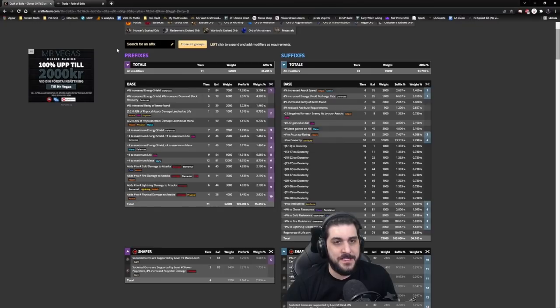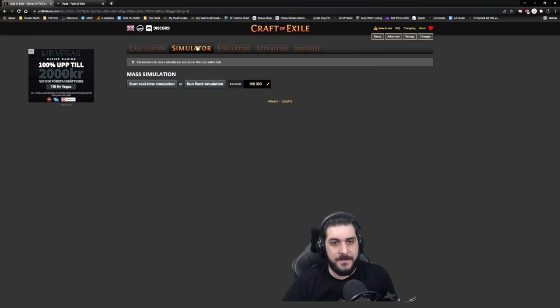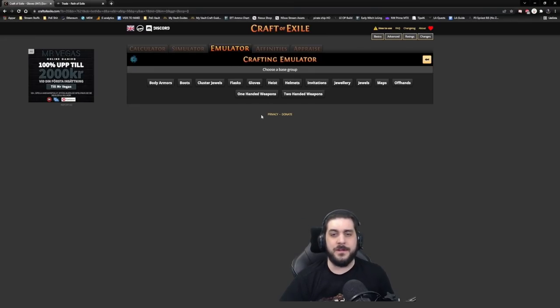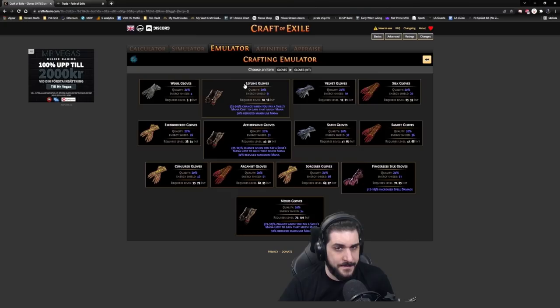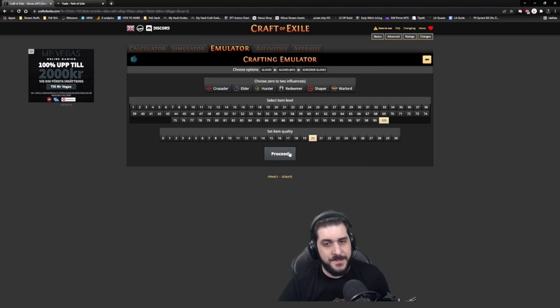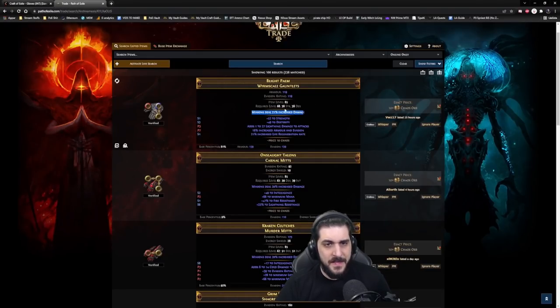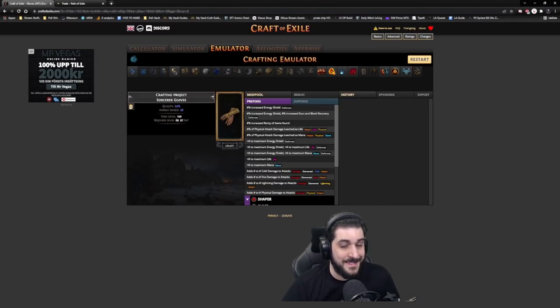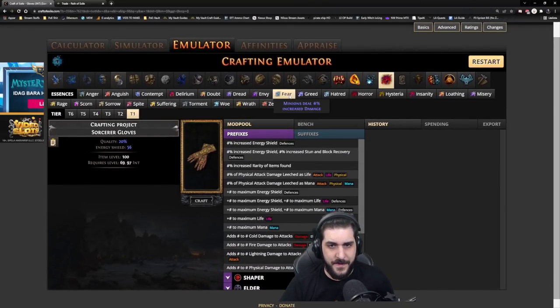Once you have the base, I can show you through the emulator on Craft of Exile by creating a new item, clicking gloves, and going for something like an intelligence-based glove — say a Sorcerer Glove, no influence. These gloves are supposed to have the implicit modifier with minion damage. What you do now to craft them is very simple: all you have to do is use Essences of Fear.